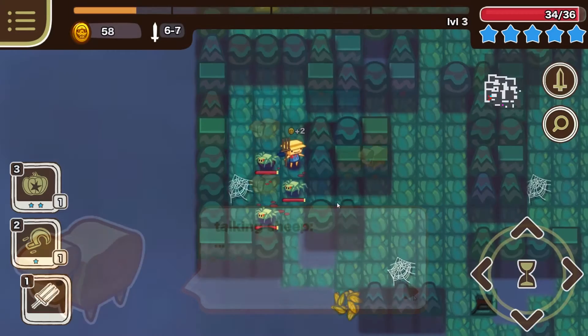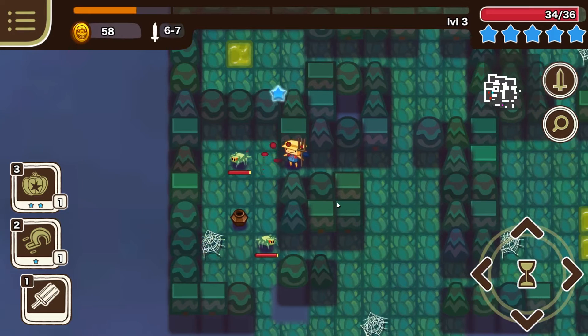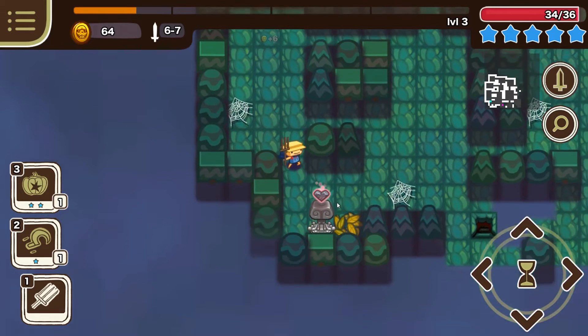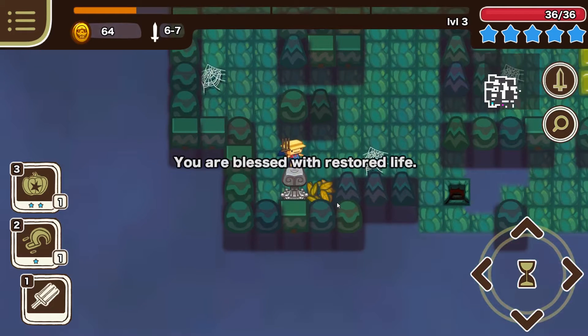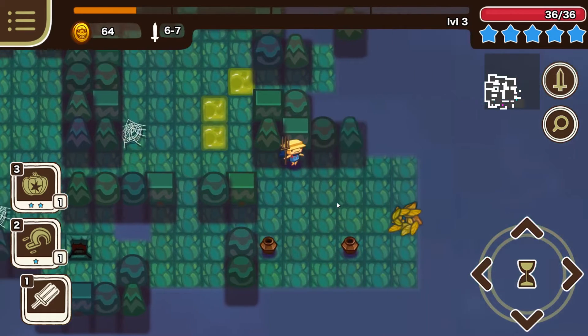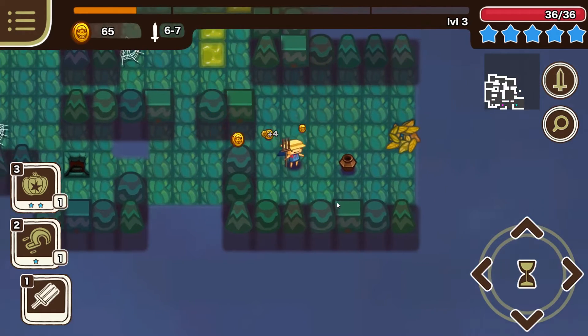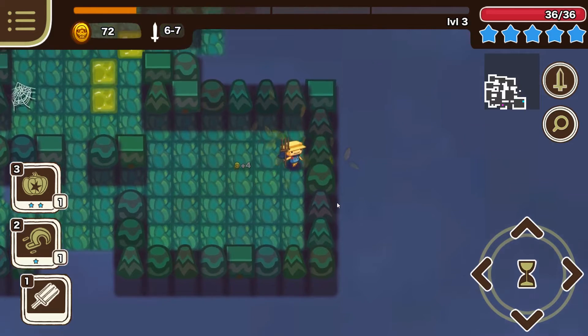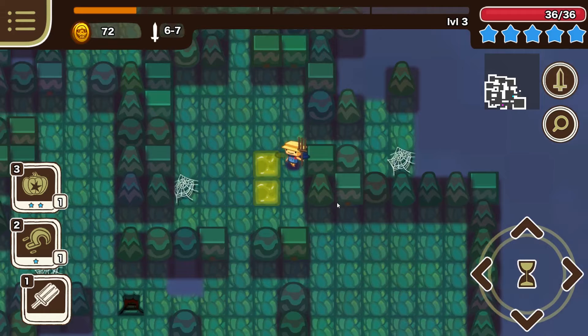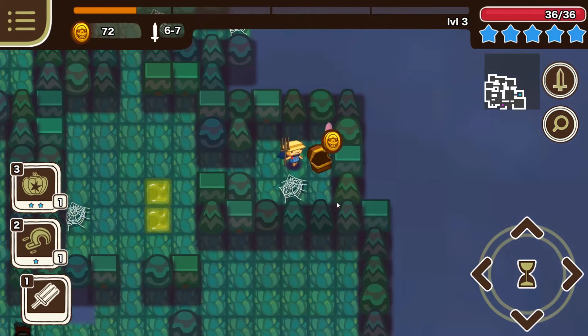Gameplay takes two forms, the primary being randomized adventure areas or dungeons in which you select from available classes and gear if you've got any unlocked, then adventure forth. You may move and attack in any of the four cardinal directions, and after each turn you take, all of the monsters then take a turn. Killing monsters can earn various amounts of experience which in turn levels your main character up. During each level up, you can select between upgrading up to four categories of abilities, some of which may be locked until certain levels.